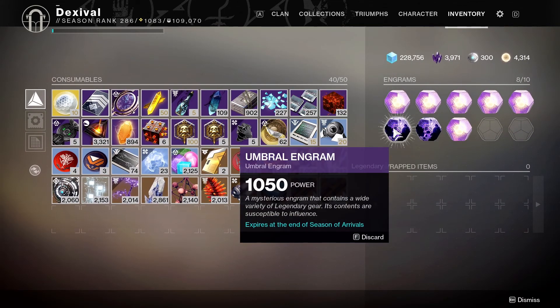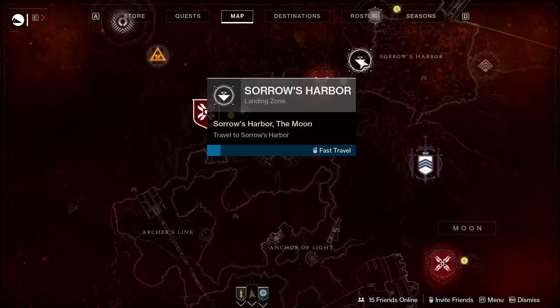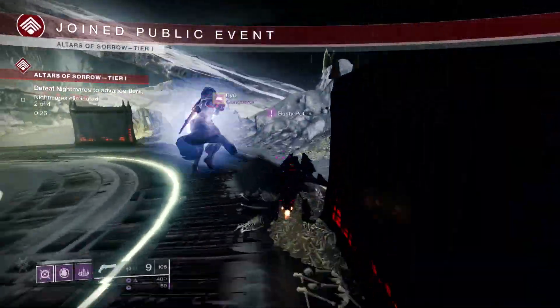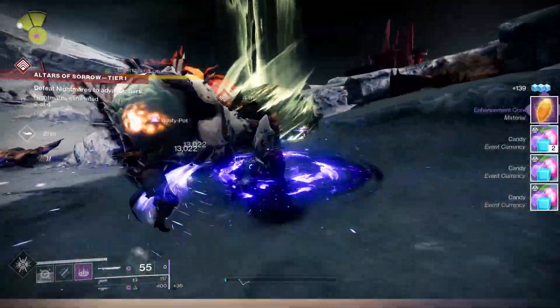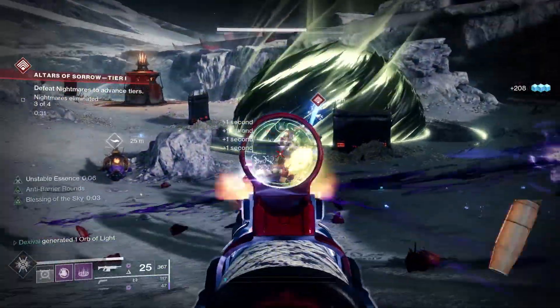I did get a Prime Engram and an Umbral Engram from that. In addition, like I was talking about earlier, we're going to pop a Finest Matter Weave so that we can get an Enhancement Core while we're farming this out. Back into Sorrows Harbor. There's an Enhancement Core drop — so I go back into my inventory and pop another Finest Matter Weave right away. This way, if I can, I can get another one to drop pretty quickly afterwards.